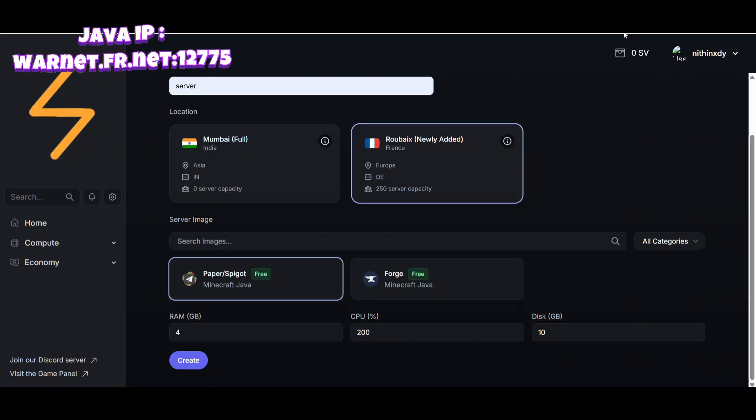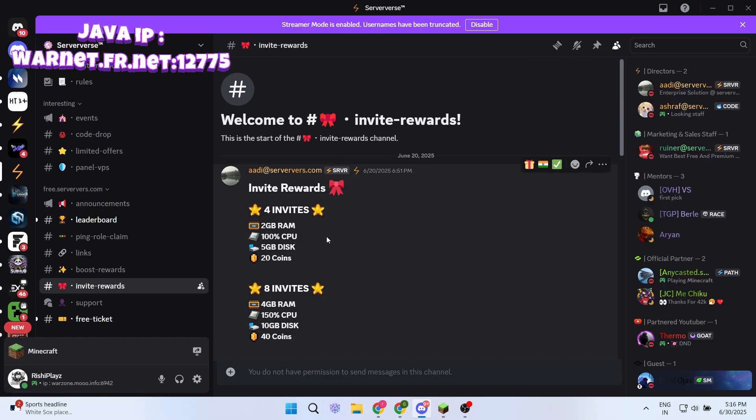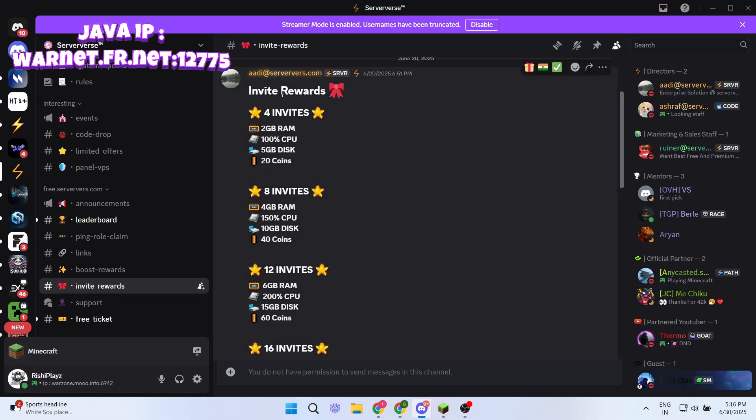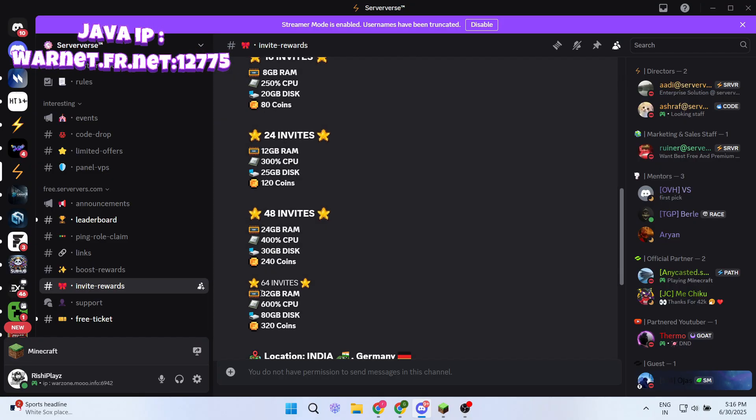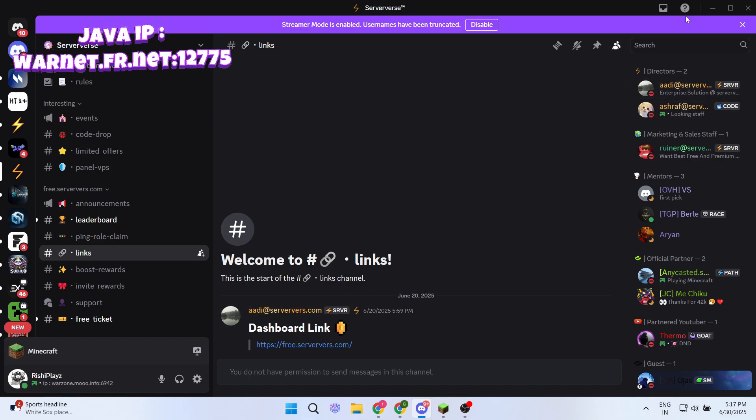This is the Discord server — you can invite friends to earn more RAM. Invite 4 friends to get up to 4GB RAM, or complete 64 invites to get up to 32GB RAM for free. The Discord server link will be in the description and comments.